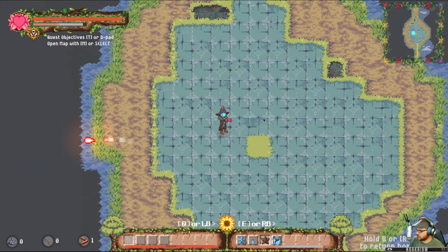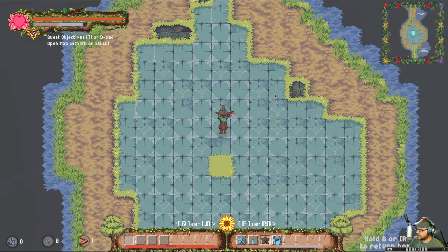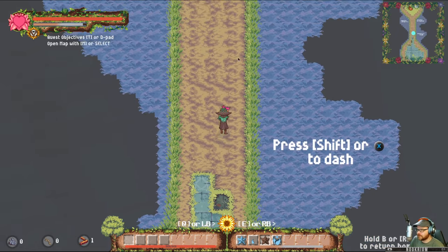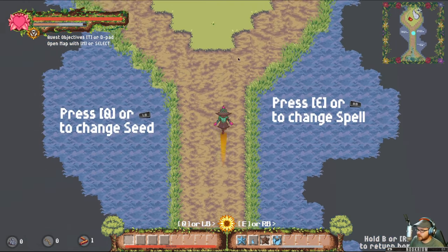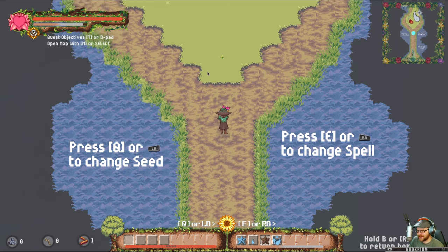We'll blast this guy. Anyway, we blasted that thing. It's typical with most gardening games — there's things shooting at us. Which is how all these gardening games work for some reason.